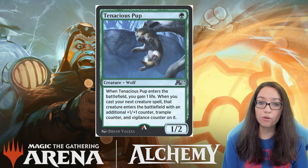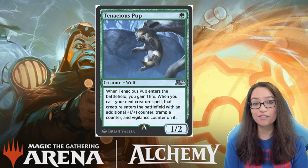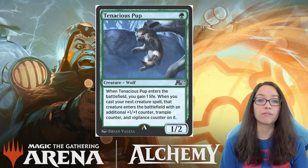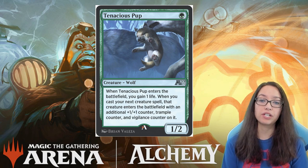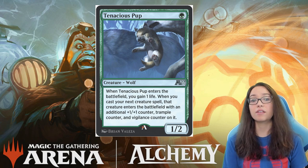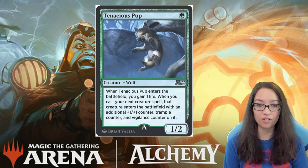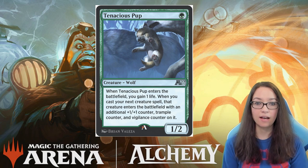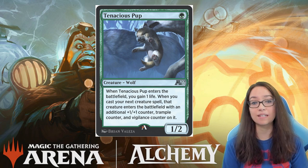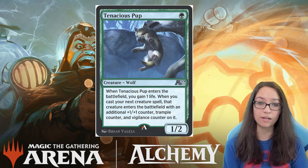This represents a 2/3 worth of power on board for only 1 mana with two additional bonus keywords. I think this could be a budget version of Ascendant Pack Leader as a replacement, but also I think there might be room in the mono-green deck for two of these in addition to Ascendant Pack Leader. Some of those decks were reaching for additional 1-drops and running things like Deathsprout, and I think this would be a good replacement. Getting to play turn 1 Tenacious Pup into turn 2 Werewolf Pack Leader is going to be a really sweet turn.